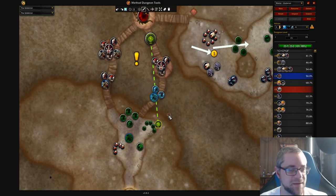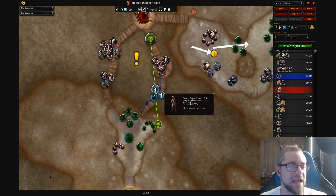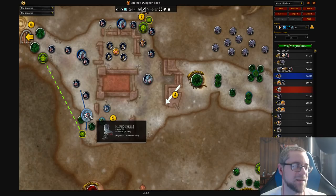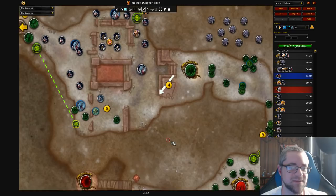Next we've got Underrot — another really easy route. The big thing I'll warn you about is that you really want to make sure you get this pack here; if you don't, you have to pull a bunch of extra stuff at the end. I'm doing a route where we're skipping the Spider. I feel like it's mandatory because I cannot stand going left and right here — you'd have to come down and either go around the back or hug this wall and ride up, otherwise you're going to aggro this thing. So I have no interest in going to the Spider and this guy.